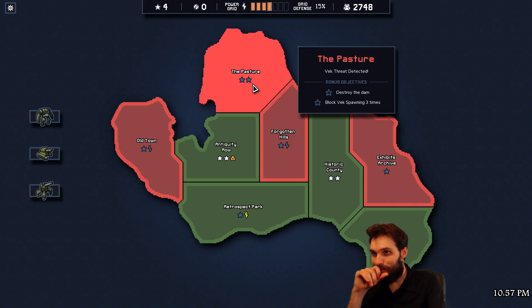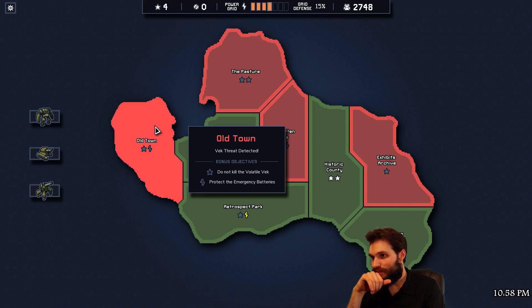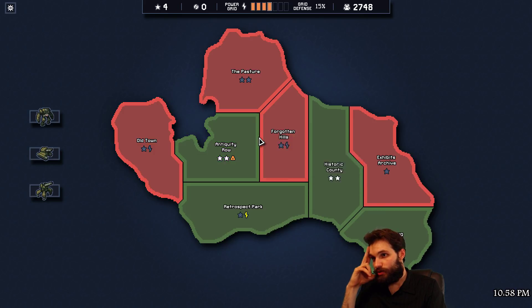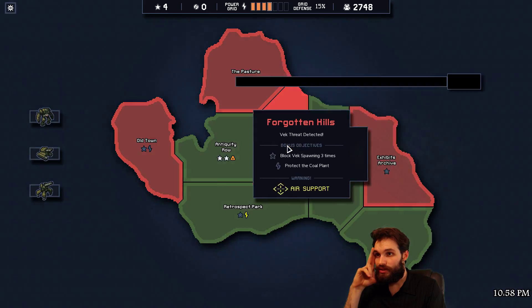Basically we've got the choice between - I think we want grid power, as much as I want to be greedy and go for the currency, which is what that reputation is. Do not kill volatile vec - I don't know how I feel about not killing one. I guess it could be an interesting experiment. Emergency batteries or protect the coal plant - block effects spawning three times. Let's do that.